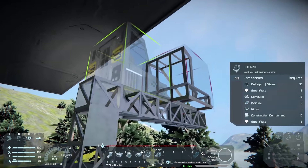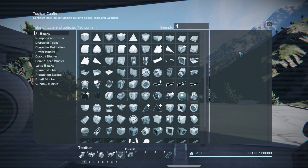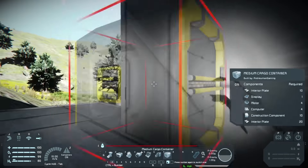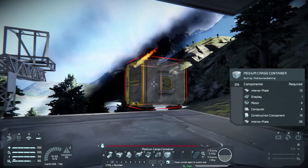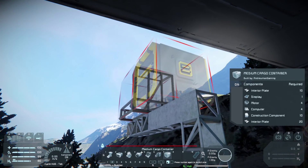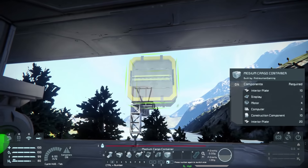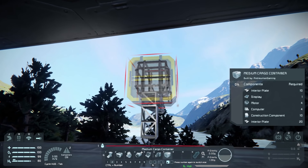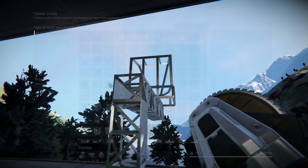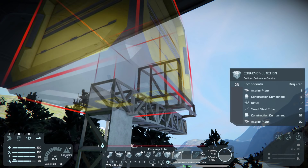Hopefully a meteor is not going to snipe our almost-started ship. We're building the cockpit first — that's my favorite thing to start with. We also need a medium container, a conveyor, and then cargo container. The welding ship needs to be able to transport materials to its arms, so we need a conveyor here, and then from there we can build the cargo container.